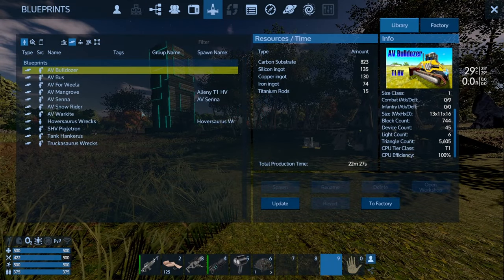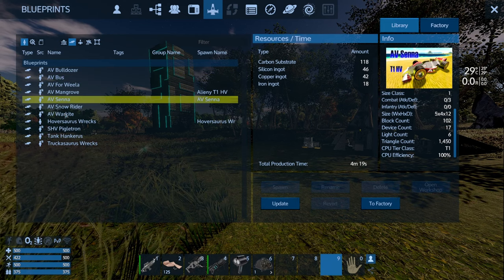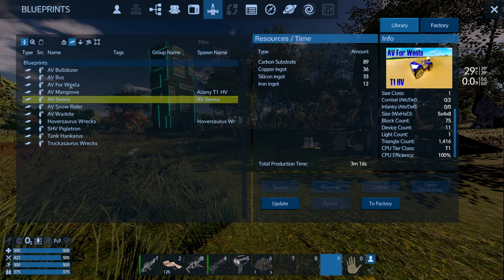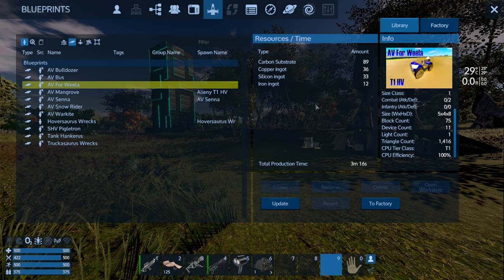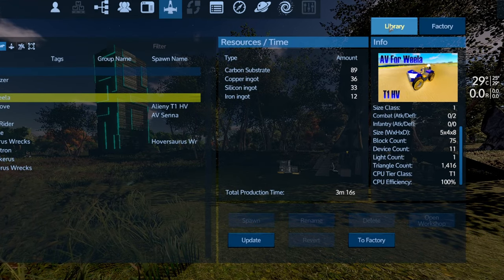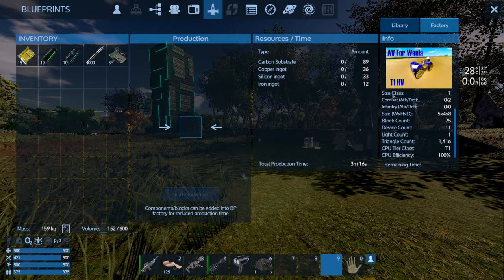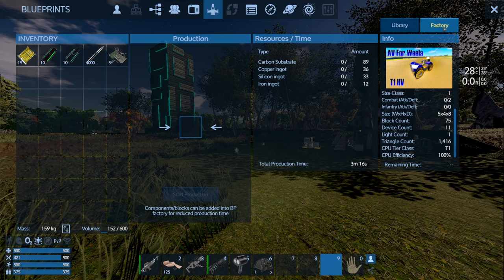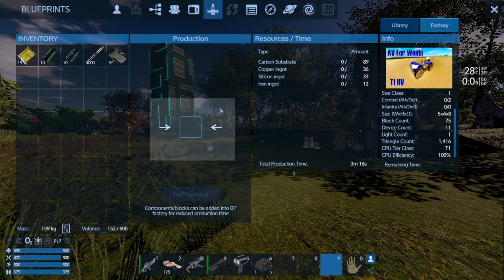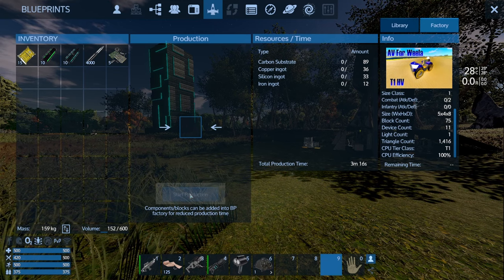When I start, I usually like to go for a little hover vessel — usually a very cheap one. So let's say I want to play with this AV four-wheeler, which is one of mine. I'm currently in the library tab. I'm going to tell it to go to factory. So now this ship is actually selected and it is in the factory ready to be built — I just have to add resources so that I can actually start production.